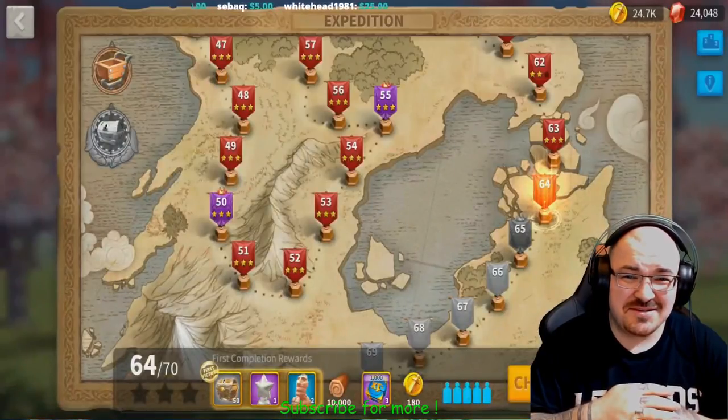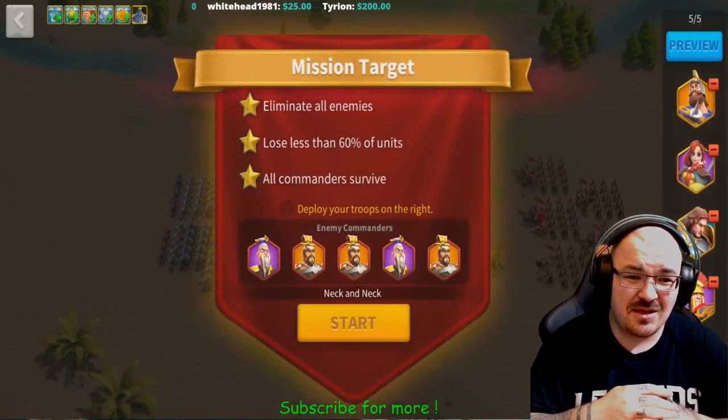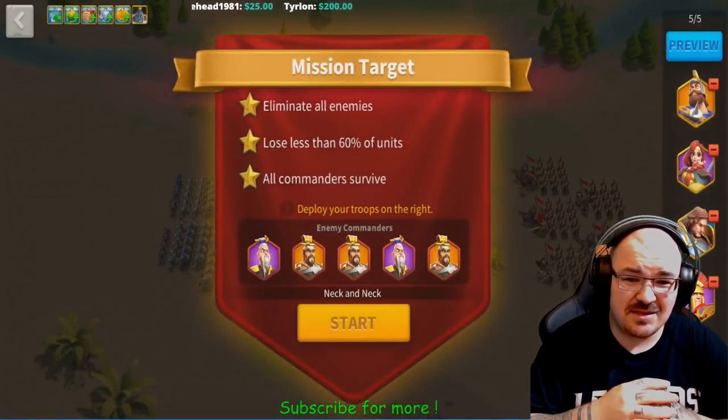This is another tip: if you see that you're able to 3-star a stage, pull out some troops to preserve them. Once you 3-star an expedition level, you get daily rewards from it — that's how you make a lot of coins. Go back and revisit lower stages you haven't 3-starred, because it's going to help you make a lot of coins. We smash the last one and get victory with 3 stars.